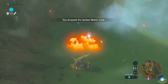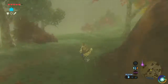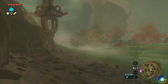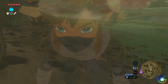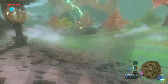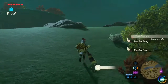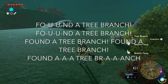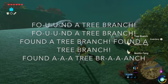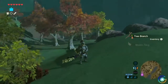What else do I have? Boy, when it thunders and storms in Hyrule, it really gets intense, doesn't it, Lync? Okay, something here — a branch. Thank you, we can use that.